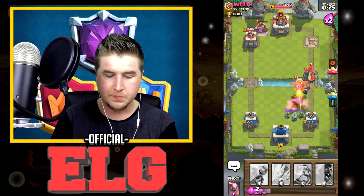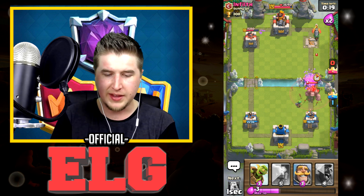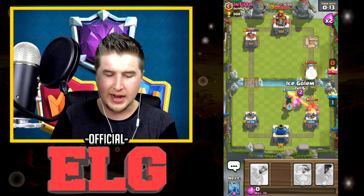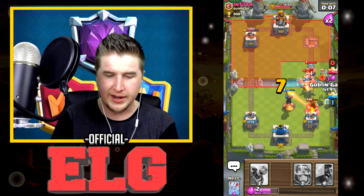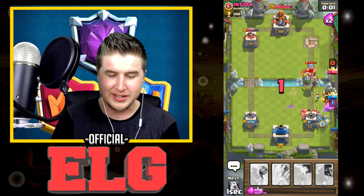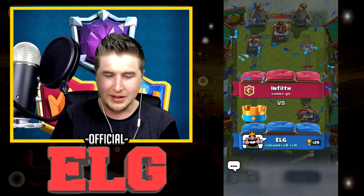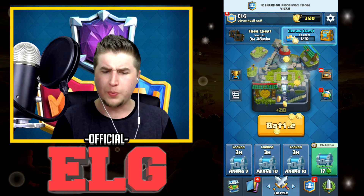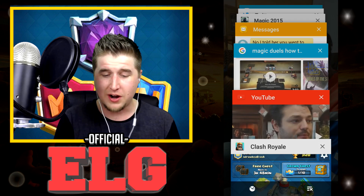Let's play Ice Golem and Zap everything. We've got 25 seconds — I don't think a Golem can take us down that quickly. Let's drop the Inferno Tower and Ice Golem. We both Zapped at the same time. 10 seconds left — can we keep the tower alive? We survived just in time — 41 health left on our tower! The game was super glitchy. We collected those trophies and we're ahead from where we started, which is awesome.